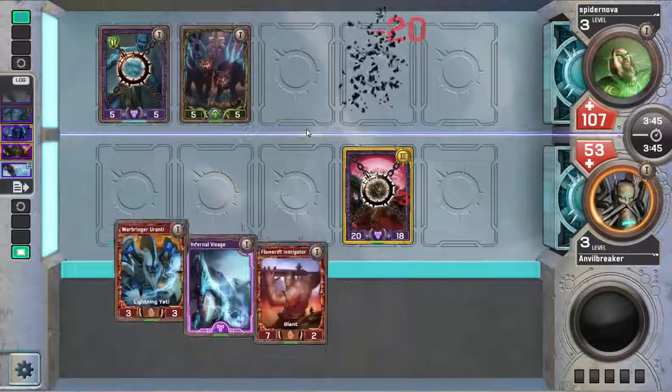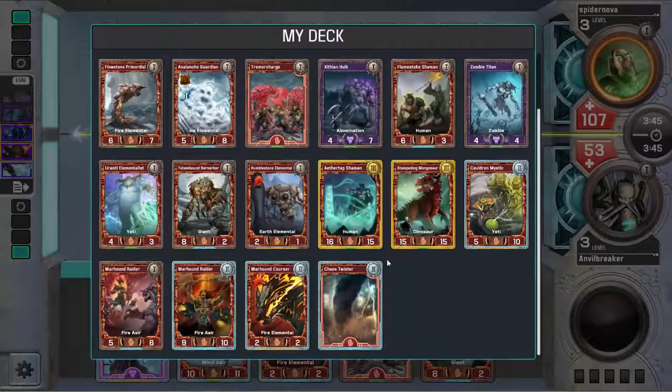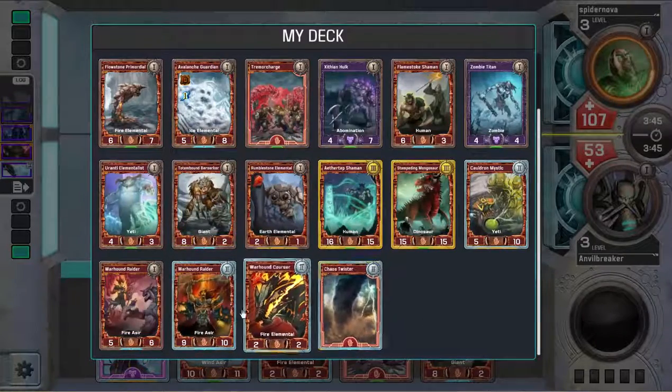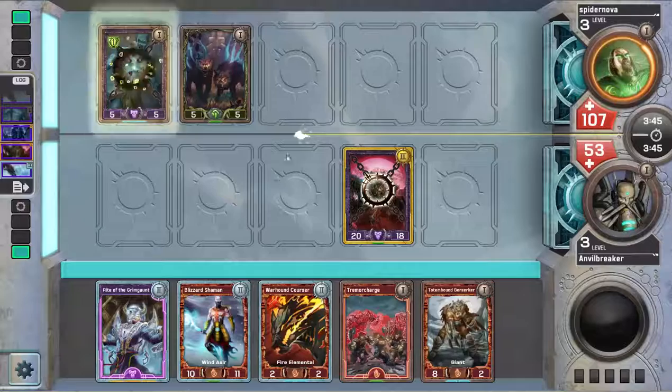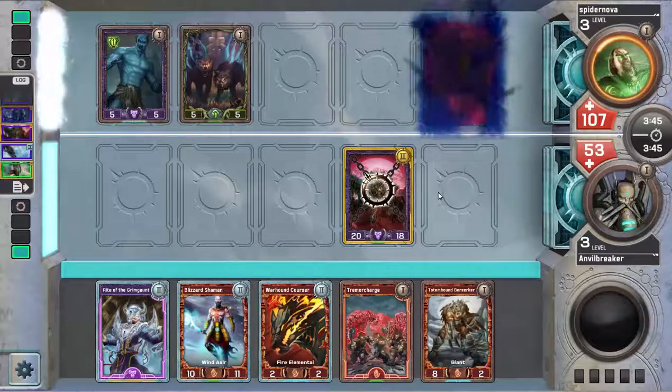I'm in full-on recovery mode. My cards aren't aggressive enough to fight his, so I'm having to play catch up a lot. The Tempest cards are so weak on everything. The best card in Tempest is Warhound Raider — it's just an average creature that provides synergy with another creature. It's an enabler for other strategies; it doesn't actually do very much on its own.